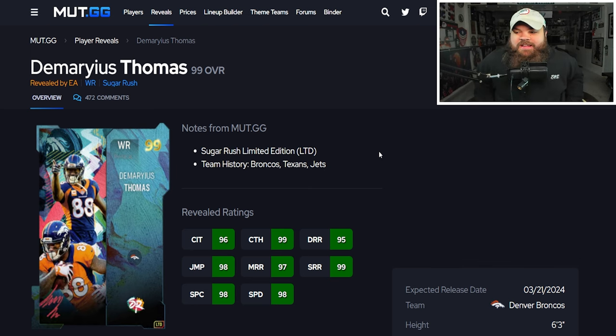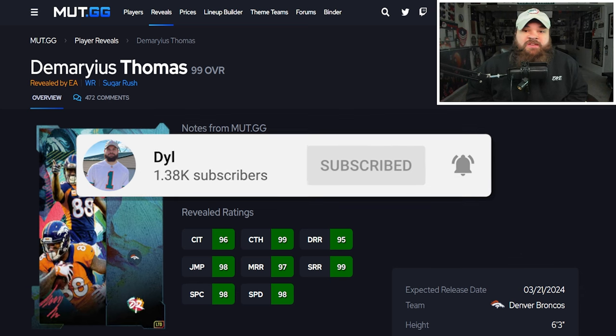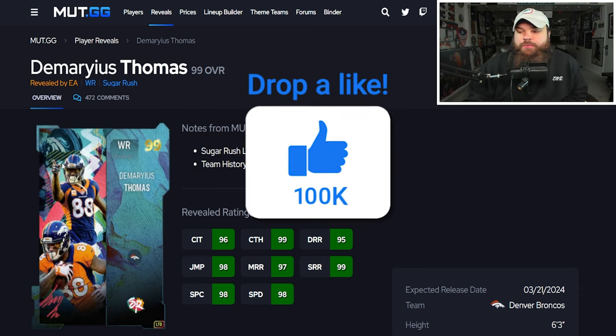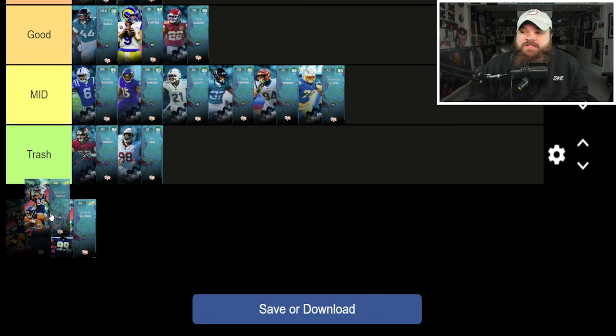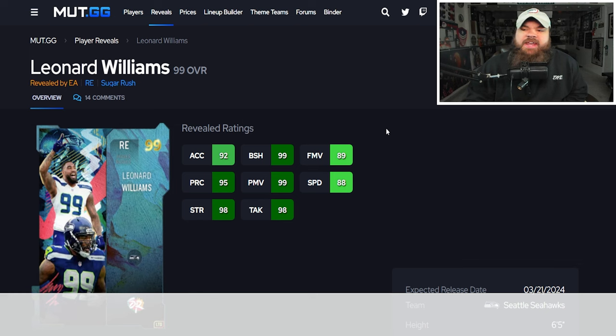DeMaryius Thomas: six foot three, 98 speed, great route running across the board. His key ability: Mid In and Mid Out for zero AP — both of them — which is really good for lighting up posts and corners versus man coverage and getting separation. I'd say he's slightly better than Nico Collins because of that ability combo. If you say DeMaryius is WR5, Nico is probably WR6. I'd just slightly lean DeMaryius for the better abilities.